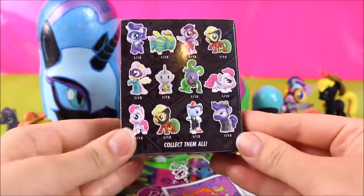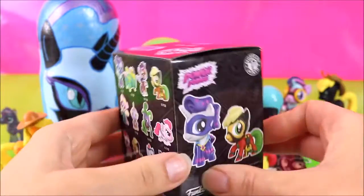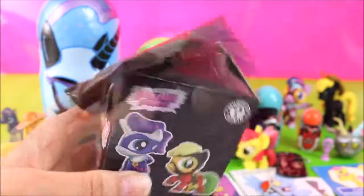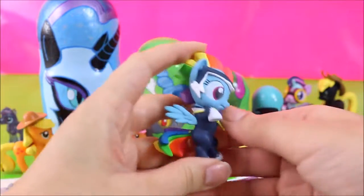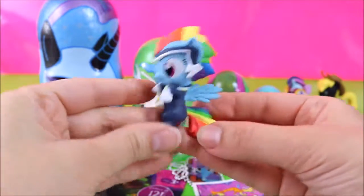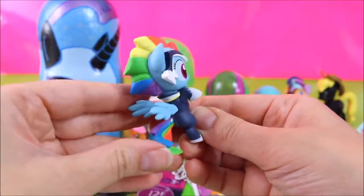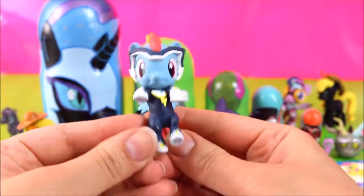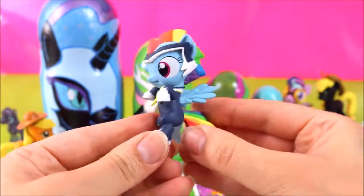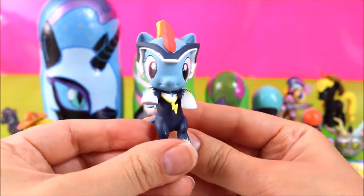Let's open up another Power Ponies Mystery Mini! I really don't mind which one I get - maybe that Fluttershy, that's such a cute one! So let's find out! Rainbow Dash! She looks so cool! And I think her name is Zap as a Power Pony! Look at that face! Check out her mane and tail - it's electric! She is way too fast for us! I think her name is actually Zap, not Zappy! But Zappy's cute too! I really love this figure! Super cute!